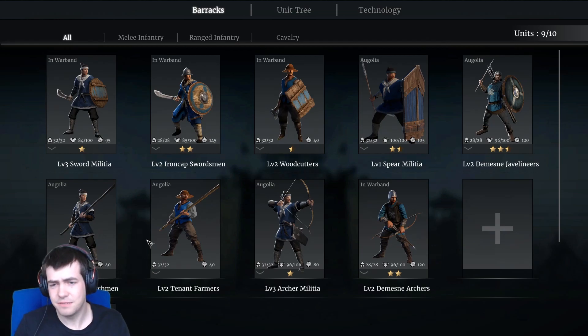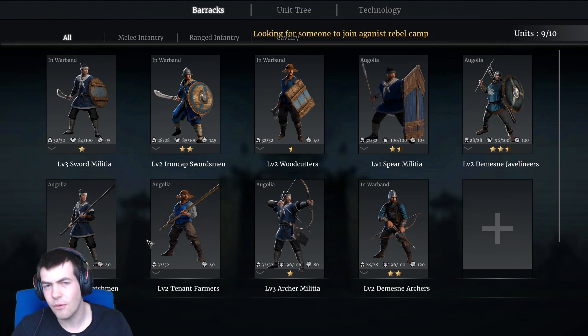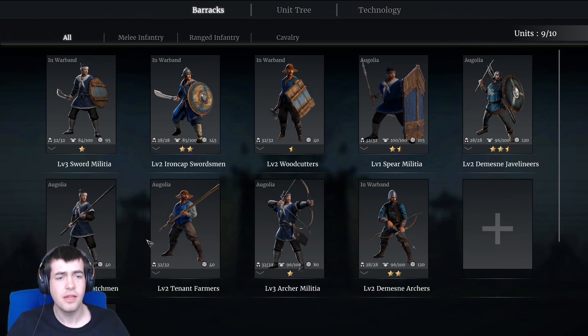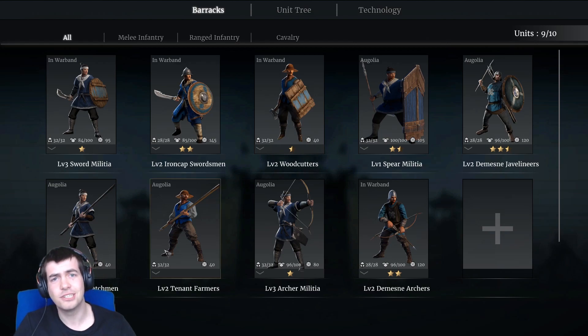Hopefully that was vaguely interesting - I thought it was kind of interesting to look at all the different abilities these units have and some of the hidden statistics they highlight. I particularly thought the one with archers on high ground was interesting; I had no idea archers got a high ground benefit, but it makes sense. If you found any hidden statistics I haven't mentioned, do let me know in the comments. Hopefully you enjoyed the video - if you did, subscribe to the channel and I'll see you on the next one.